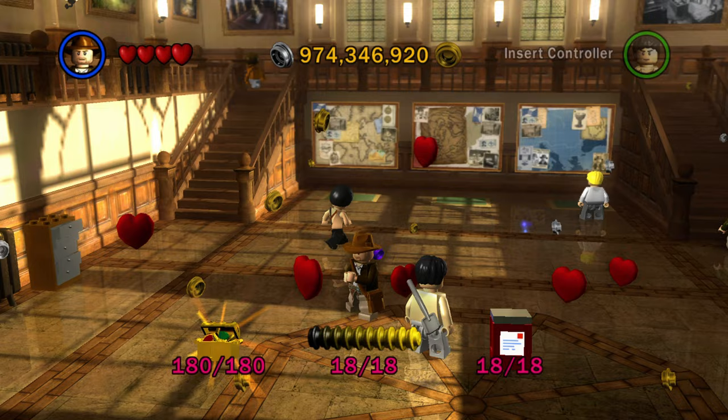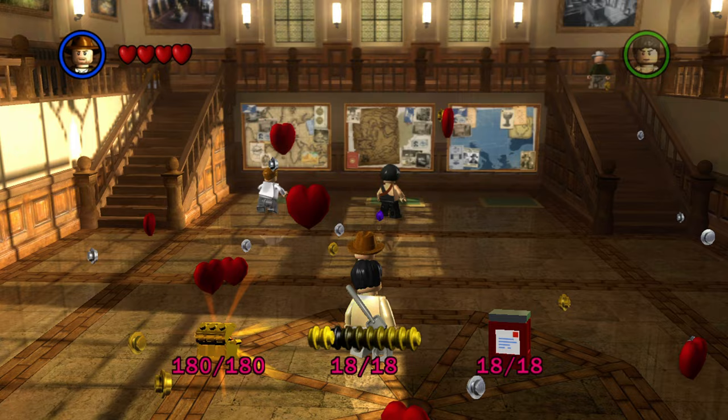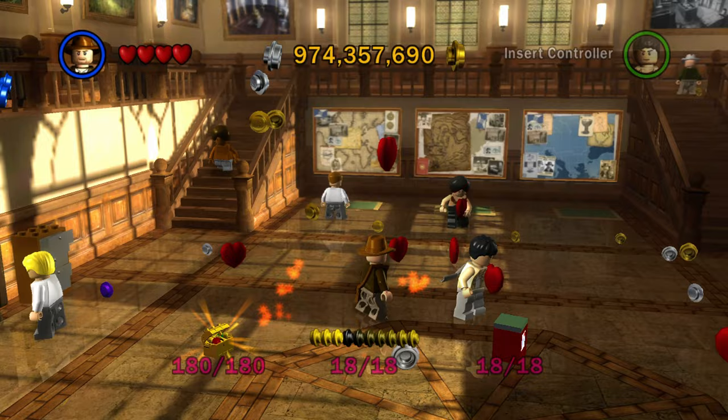You'll notice there are studs falling everywhere from the sky — this is what happens when you get 100% completion. It's kind of a reward. Instead of getting a stud fountain like previous games, you get studs falling throughout all of Barnett College. So just kind of ignore that — that's what's going on with all the studs and hearts flying everywhere.